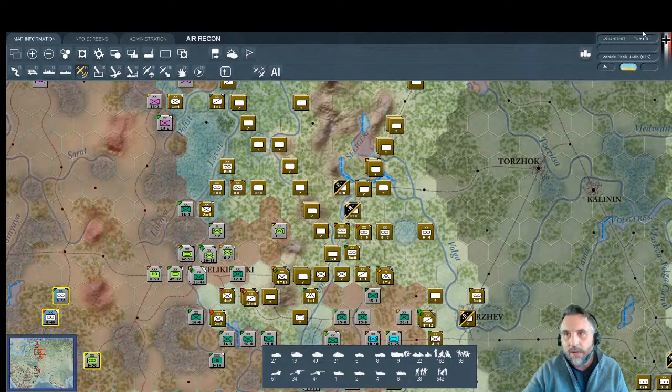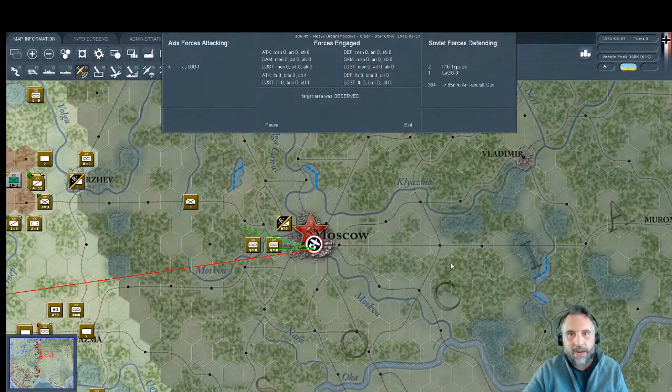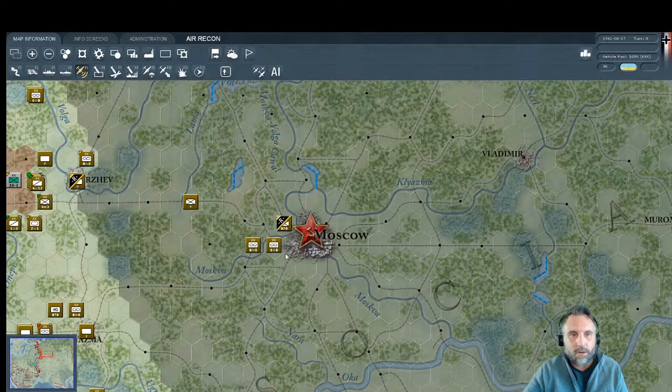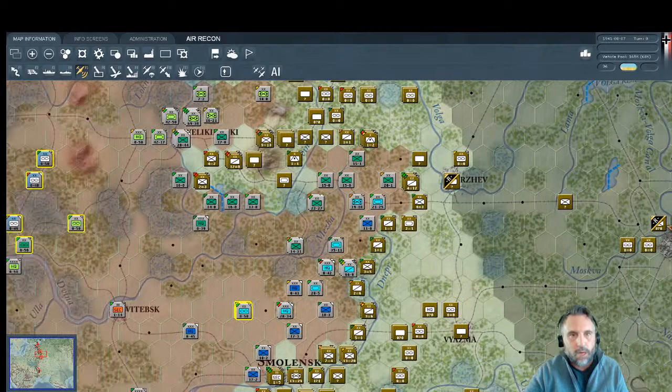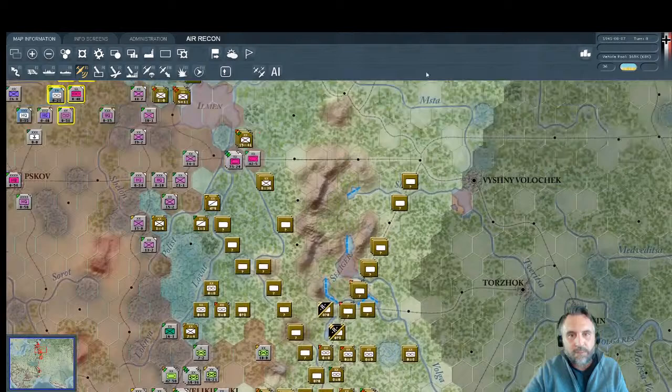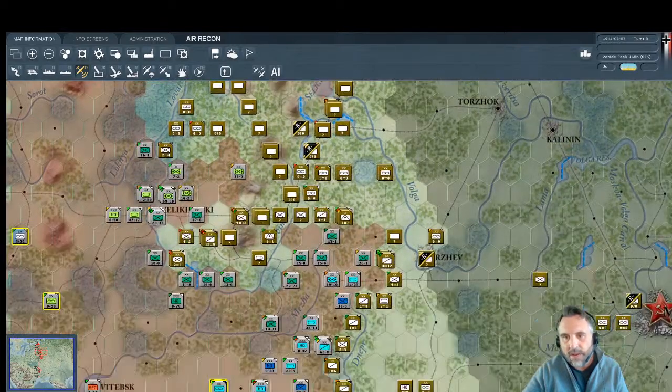A viewer suggests sending a recon unit over Moscow — let's do it! We did lose one recon plane but that's alright. We're not picking up a whole lot back near Moscow — I think they're really in scramble mode. The vast majority of their forces that should fall back to Moscow are falling back toward Vishny Volochok instead.